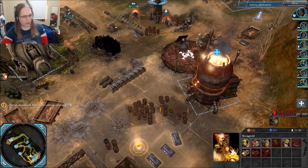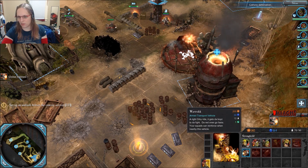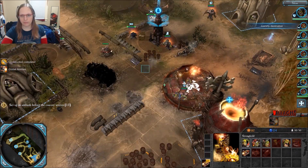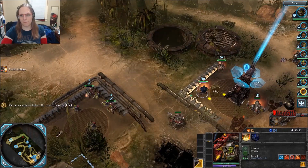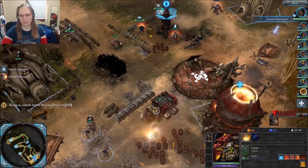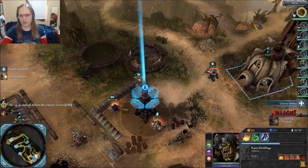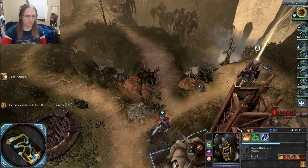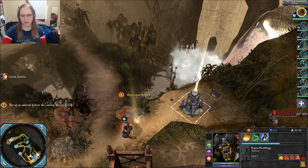We got more requisition. Do I have population? I have plenty of pop. We're going to order in some more boys and our own war truck, and give them some death guns because we want to be able to break their trucks. We want to use this truck to block them — cock block them if we can. Oh, we have more pop cap potentially. Let's take that.